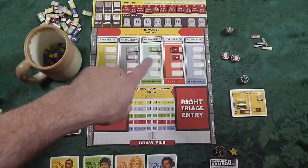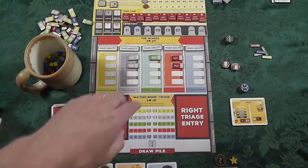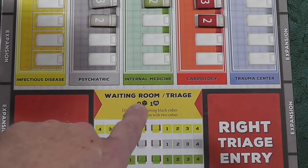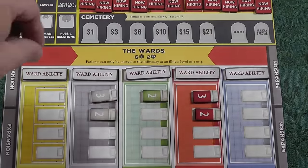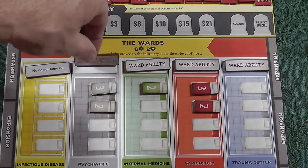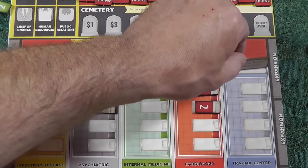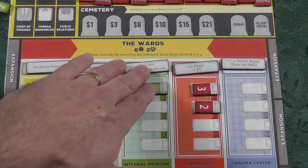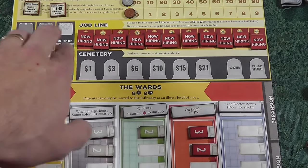My infirmary is where some patients have already been set randomly. I'll kind of show you some of this. These would all be flipped over — they're randomly placed in. They provide little bonuses sometimes, sometimes little negatives. Just know this is the infirmary where you're going to be moving patients to convalesce. When your patients die, bad things happen to you.